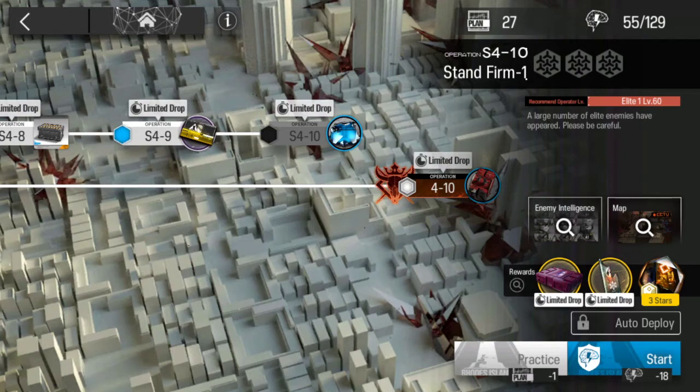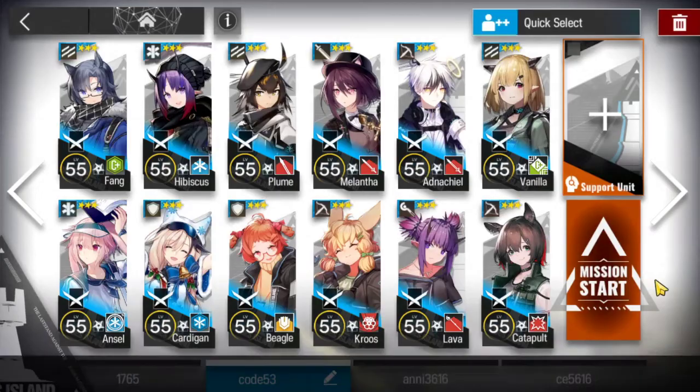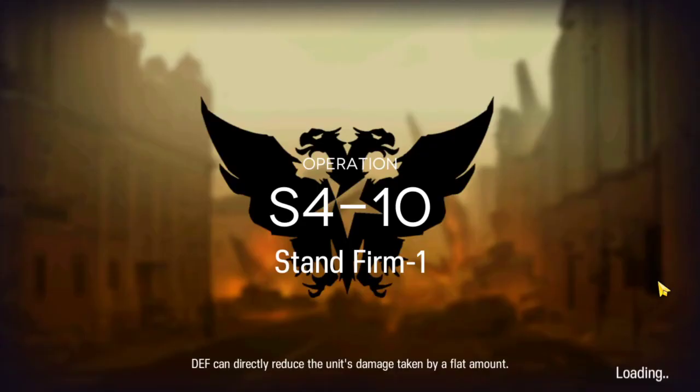Hey y'all, what's up guys, it's Malos here. Let's clear S4-10 using low rarity. We're going to have a team of 3 stars and we are good to go. For more low rarity clears, check out the links in the description below.